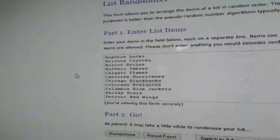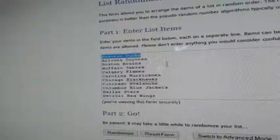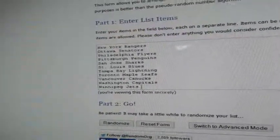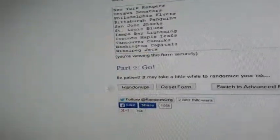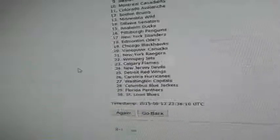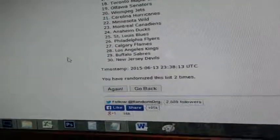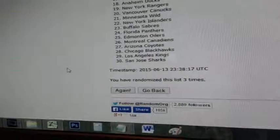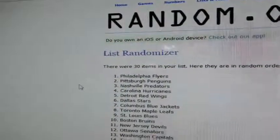Now the list of teams — all 30 NHL teams are on here, starting at the Anaheim Ducks all the way down to the Winnipeg Jets. Randomizing this list three times: one, two, and three. Running through that quick.